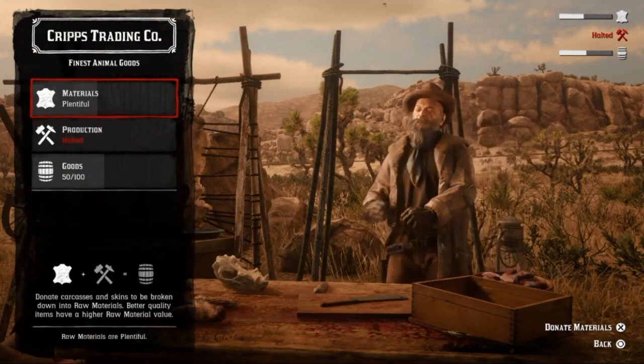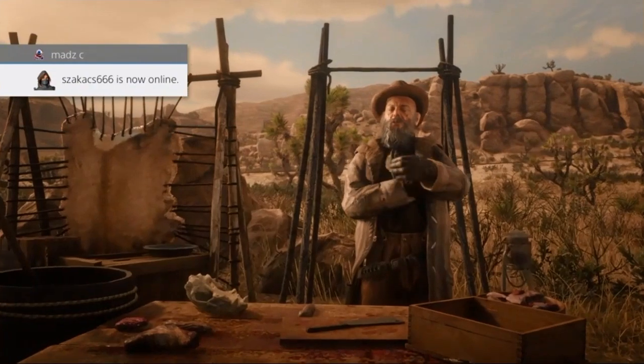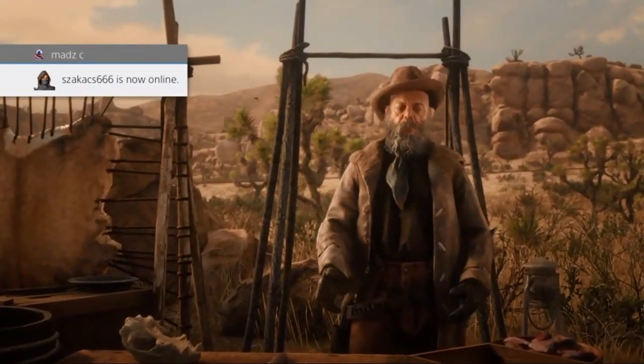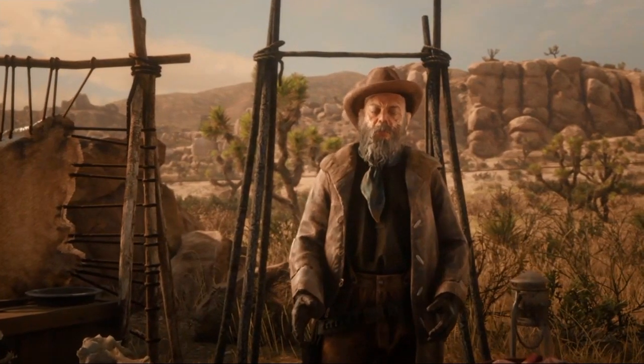Once you've set your camp there, you want to go to your butcher table. Just make sure you have a hundred out of a hundred goods — not 50 out of 100. I just did 50 out of 100 just for the video. You're going to go ahead and start a short delivery.